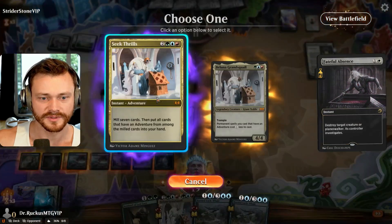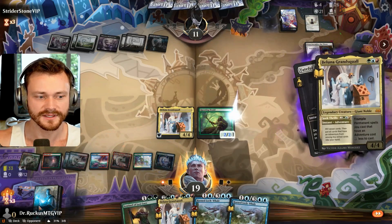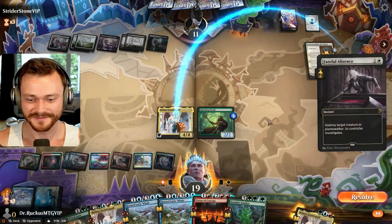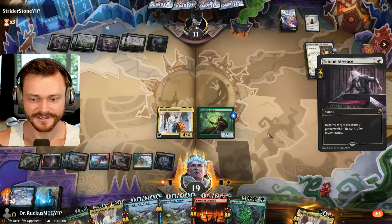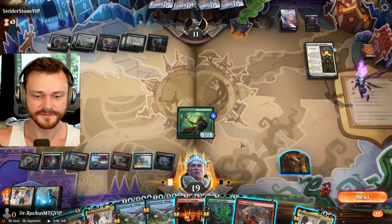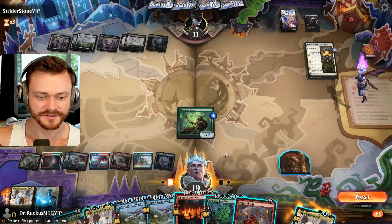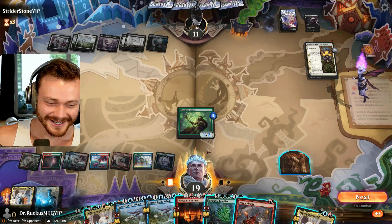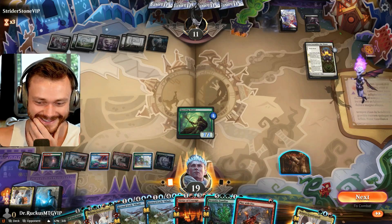What do we got? 33 down to 27 cards. Alright, give me some good adventures here. Okay, nothing to stop that — so you're dead. Play with Fire — that could be intro off the Virtue. It's not like we need more cards. We gotta just win at this point. We gotta just freaking get in there and get the W.